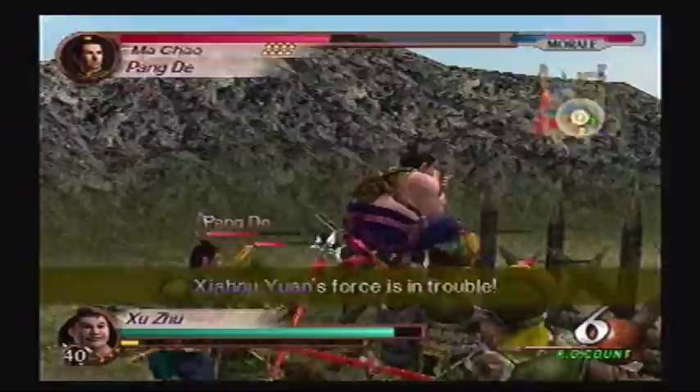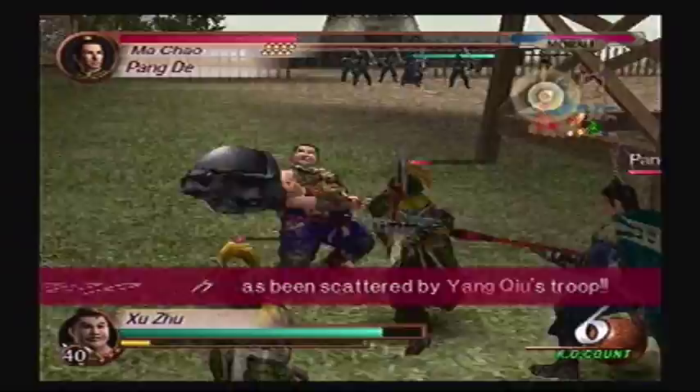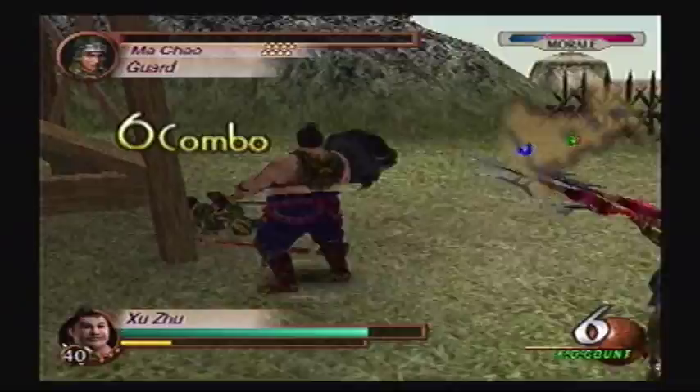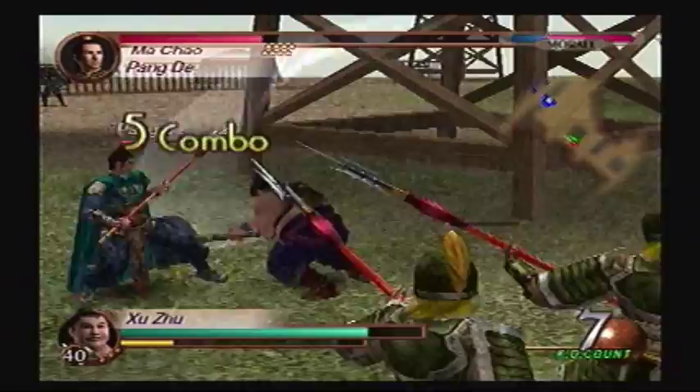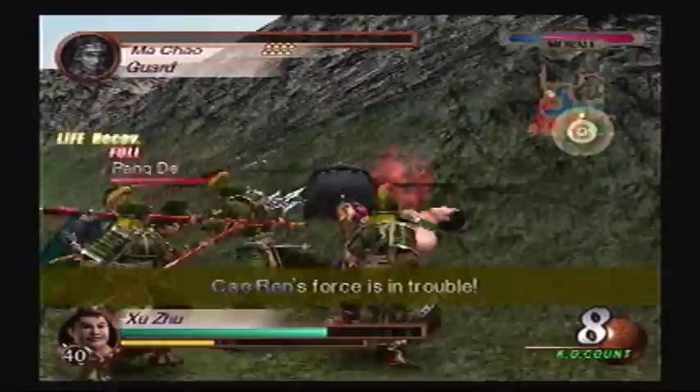Of course they would go around me — cause they know if they all attack from the front, I can block them all. Right now, Zhu Ling is down. Look, it's just a guard, and somehow that can take over a dozen hits. Oh my god — he got all his health back. All of it.